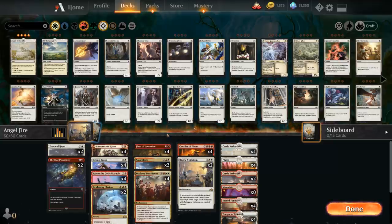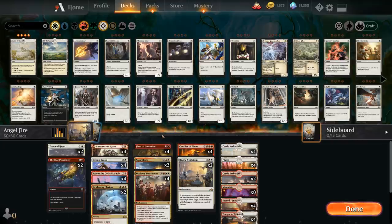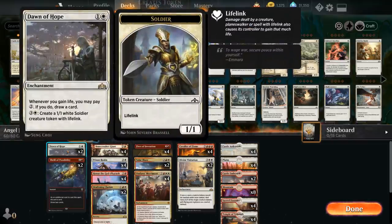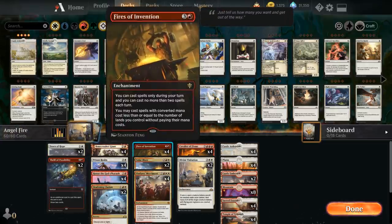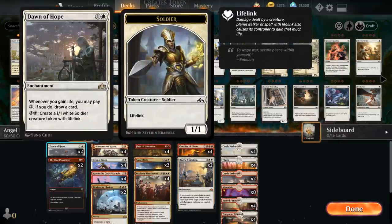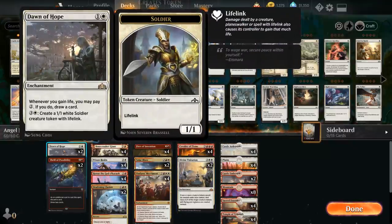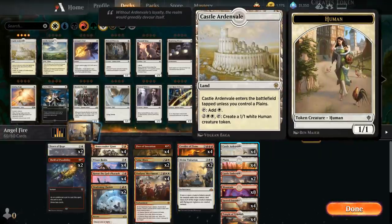Looking at the rest of the deck, we've got a lot of the usual suspects you might see in other Fires of Invention decks like Cavalier of Flame. At two mana we also have two copies of Dawn of Hope — another great mana sink alongside Fires of Invention. For four mana we get to make a 1/1 soldier token with lifelink, and whenever we gain life we can pay two mana to draw a card. But if we also have Divine Visitation, for four mana instead of making a 1/1 lifelinker we're making a 4/4 Angel, which is quite the upgrade — and it's also cheaper than Castle Ardenvale, saving one mana.